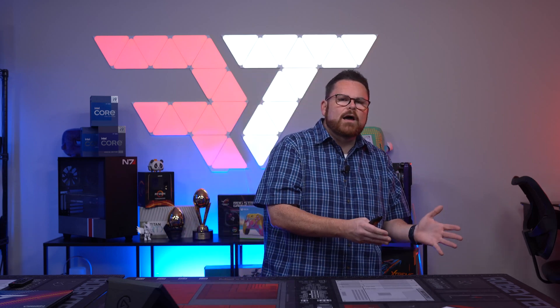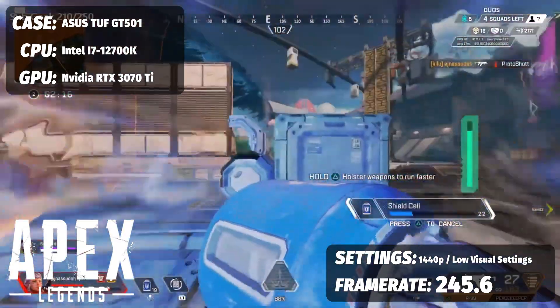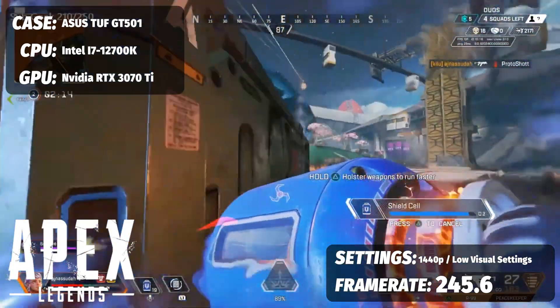But how about multiplayer? We're going to give some MP love at 1440p, maximizing for frame rate and customized for competitive gaming — which means low visual settings with some slight changes. Apex Legends: a nice and comfortable 245.6 frames per second.